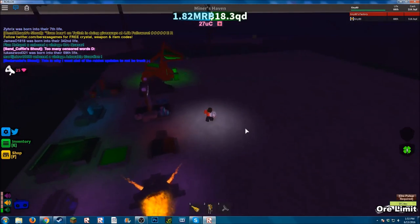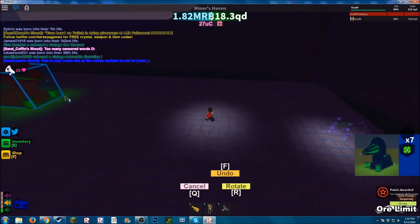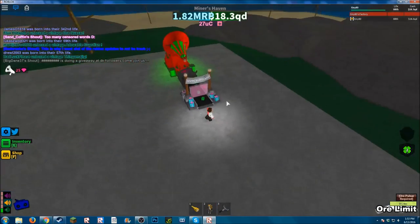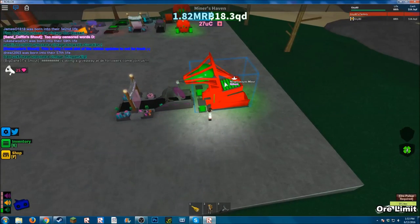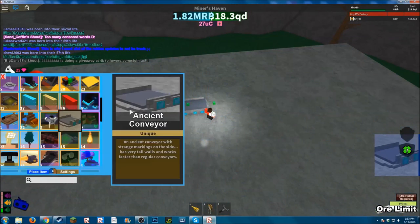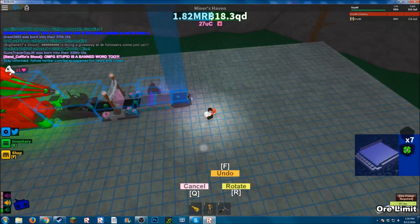First, get your mine of some kind and place it somewhere. I'm starting with the stuff that worked for me. Get your Happy Birthday Upgrader if you have it — these two add money to the value of your ore. Next, you're gonna need two of your walled conveyors placed down, then get your portable ore advancer and place that, then grab one of your plasma conveyors and place it.